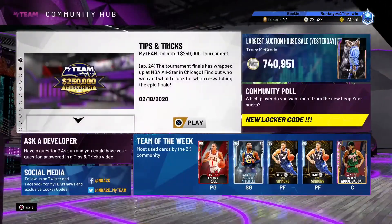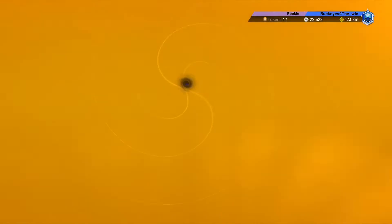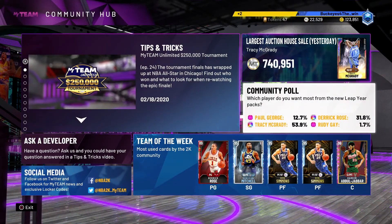The next locker code is in the MyTeam Community Hub on the main screen of MyTeam, and it's just a community poll — which player do you want most out of the Leap Year packs? Once you answer that poll, you get two tokens.